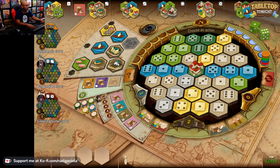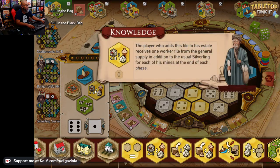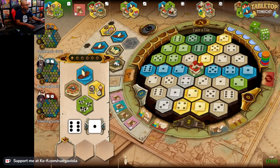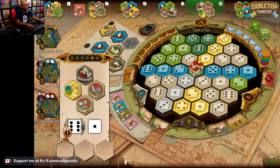I've got a six and a one. Let's see what we can buy. These are different tiles — you right-click on this. Where are the mines? There's a mine right there, I can get it at number five. I do like getting those mines right off the bat because those give you a silverling. Let's grab that one with the six.